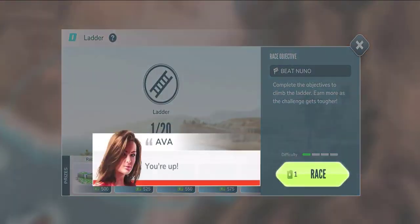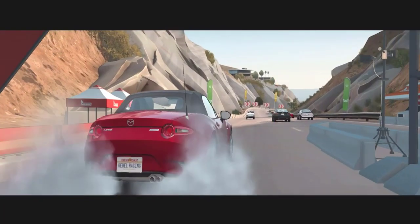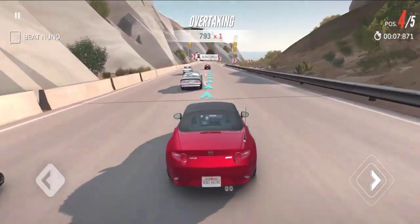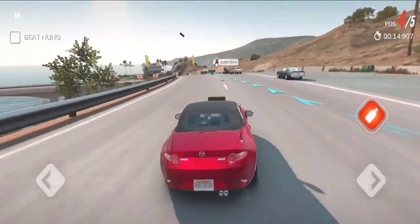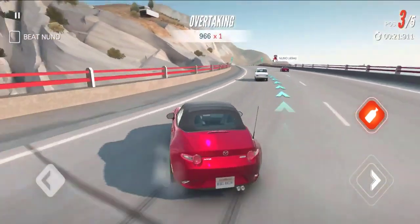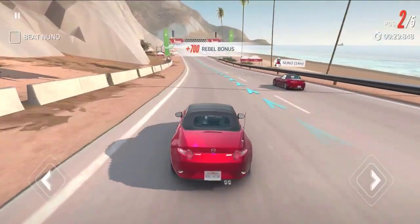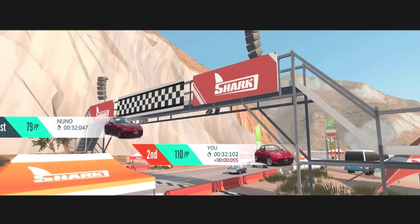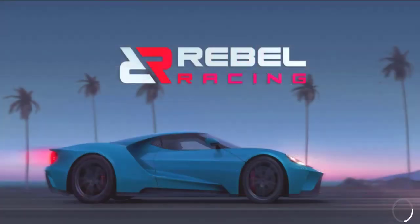Okay, so this race here — at the beginning all you do is try to get money. We need to beat that guy over there. I don't know how to pronounce that name. We need to beat that guy in order to earn money. I forgot to drift — come on, drift! Let me try drifting over here. I almost beat him — oh, I lose! I lost the first race and this is kind of hard. At least I earned some money.